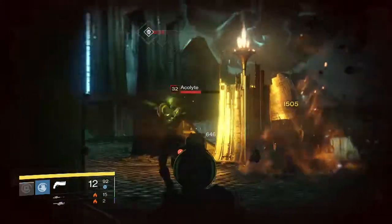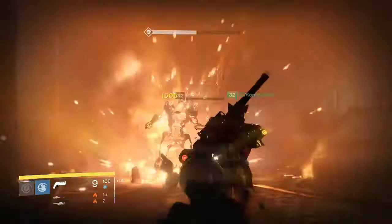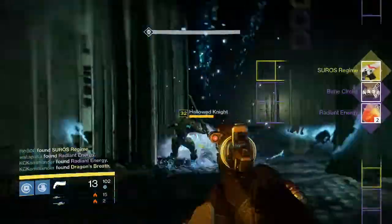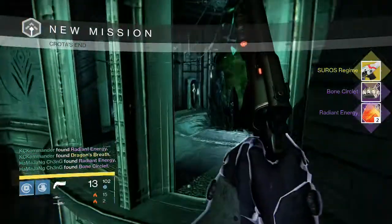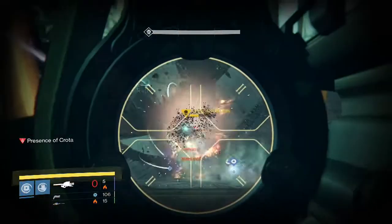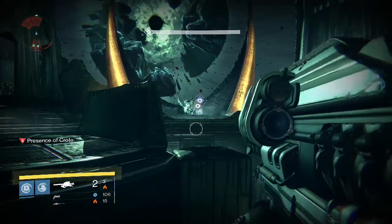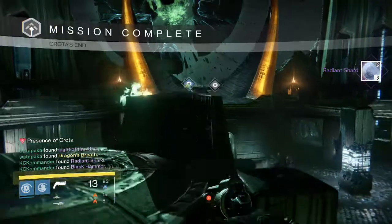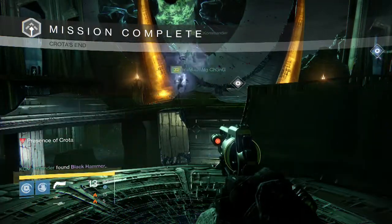Going into my first character on my Warlock, this is the Deathsinger on normal mode because my friends like to do it on normal mode first sometimes. We get a Suros Regime along with the class item and a few Radiant Energy, and a friend also gets a Dragon's Breath. Going into the normal Crota Kill, we get three Radiant Shards, another Dragon's Breath drops for someone else, and also a Black Hammer — pretty cool rewards on normal mode.